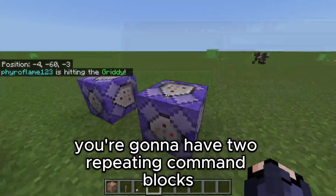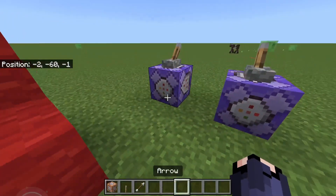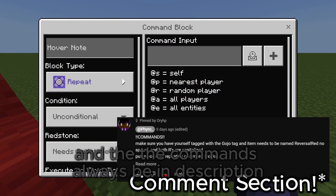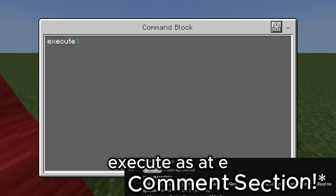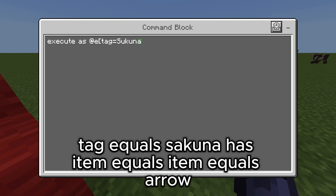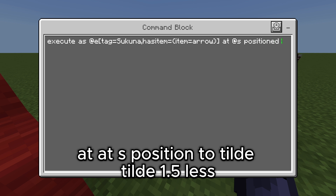You're going to have two repeating command blocks with a lever powered on both of them. The commands will always be in the description, but I'm just going to type them out so you can see them in action. Execute as at e, tag equals sakuna, as item equals item equals arrow, at at s, positioned tilde tilde tilde 1.5.